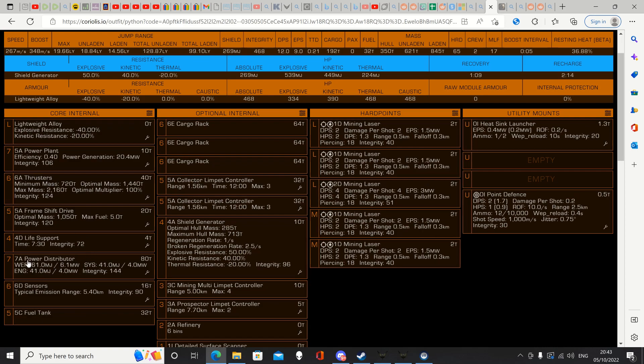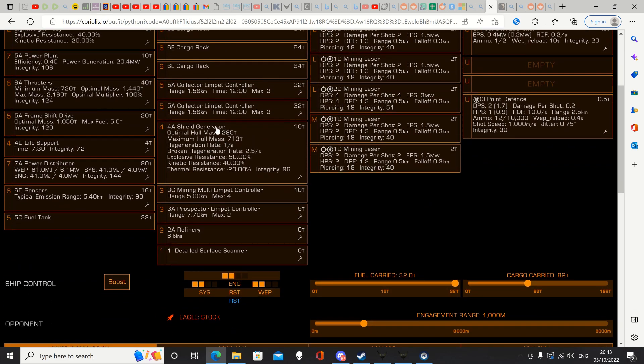You need to make sure you've got a 7A power distributor and good thrusters — you'll need thrusters to escape interdictions. You need a good frameshift drive because you've got to travel to market, and a better jump cuts down your time. Sensors at 6D is fine. You'll never need life support hopefully, so D-rated for lightness and jump range. The 4A shield seems to work quite well. The important thing — which you won't find in some other guides — is the 3C multi-limpet controller. That gives four limpets for a class 3, whereas class 5 only gives three, so it's a big advantage.